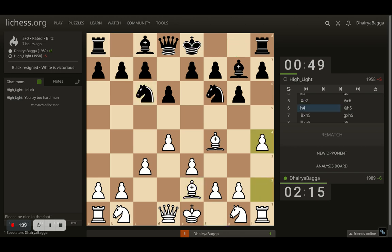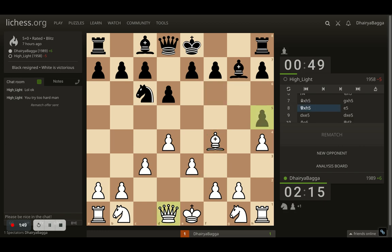Opponent goes for knight to c6. I went with h4 and here opponent plays knight to h5, attacking the bishop. But what happens is I take the knight and opponent takes back with the pawn, which gets taken by the queen as well. So now I'm a pawn up and it's only move 8. Being pawn up is a serious advantage, and you can simply take the game forward from there and win it easy.